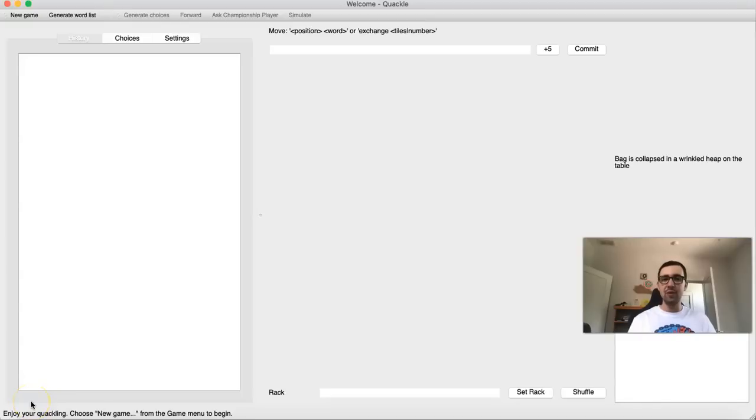Hey guys, and welcome to another episode of Modified Tile Bag Scrabble. Now, in this episode, we're going to be changing things up a little bit. We're not going to actually be modifying the tile bag, but we're going to be modifying the game board. And what we're going to be doing is absolutely wild — we're going to be making every single square on the game board a quadruple word score.